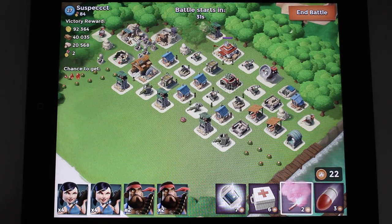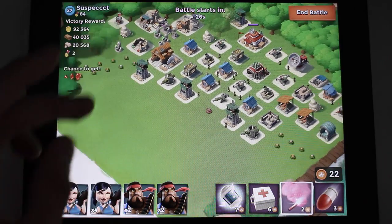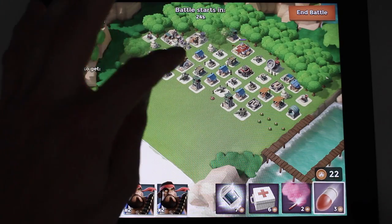You have 22 points. Directing troops to one point would cost one, then directing to another would cost two, then three, then four — so it gets more expensive. Let's do this and have fun.